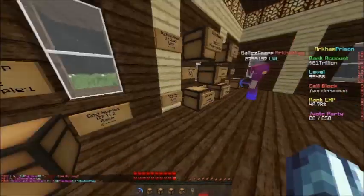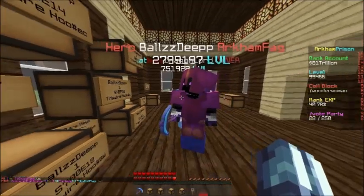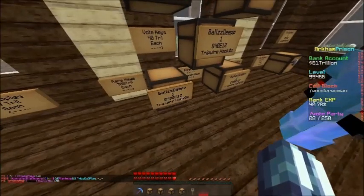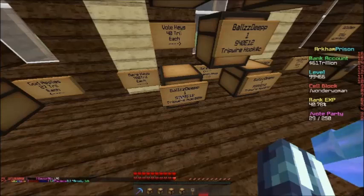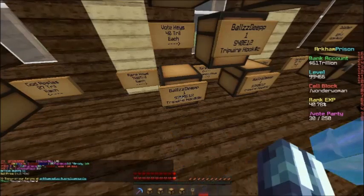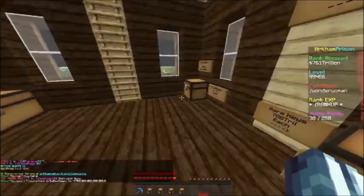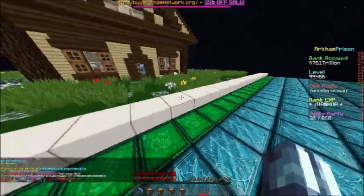Alright guys, I'm back - I have tragically found a rare crate key, and this guy's buying it for 700 trill. So if I sell this now, I can rank up to Thor. Alright, three, two, one - this guy better not be a troll. Oh my God - are you kidding me right now?